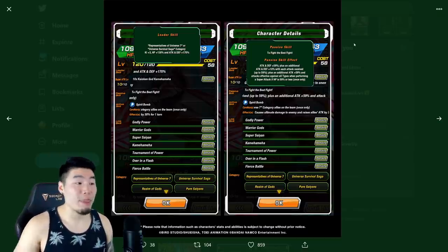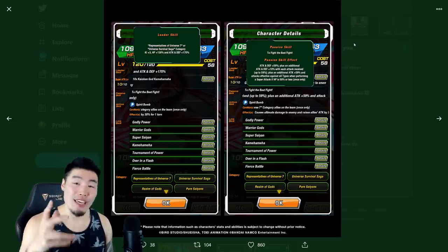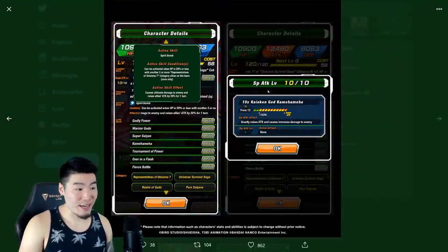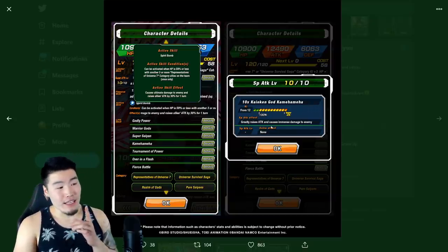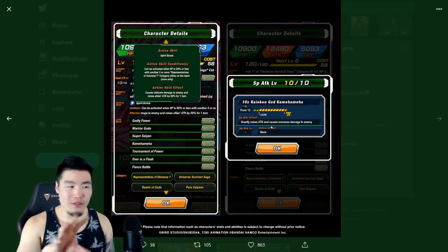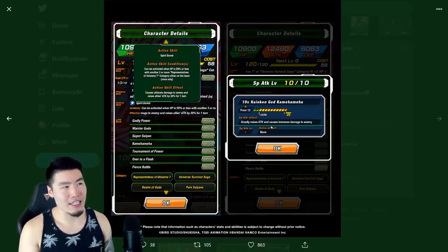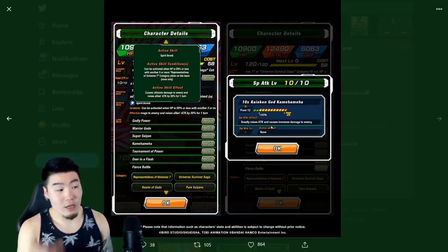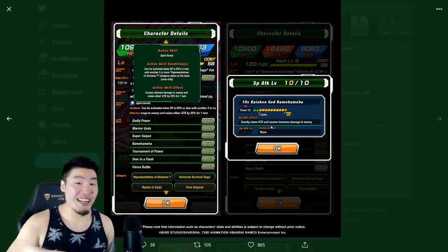Additionally, attack plus 59% and attacks effective against all types when performing a super attack if HP is 59% or less — once only. It's not a perfect passive, but it's a good one. We should be getting a good amount of attack and defense. After falling below 59% HP, he's going to be hitting super hard for that one attack. And his super attack greatly raises attack and causes immense damage — he stacks attack infinitely, with what I believe is a 50% increase every time he supers, same as the AGL SSB Kaioken Goku after his Extreme Z Awakening.